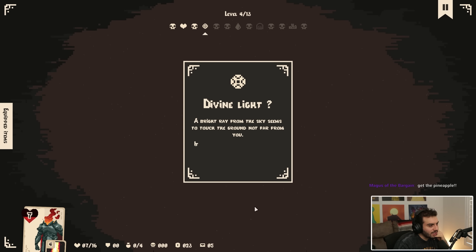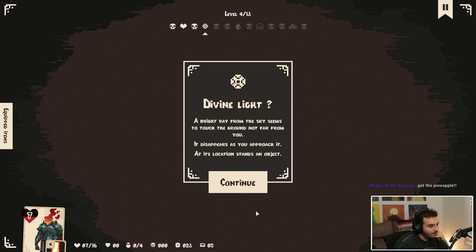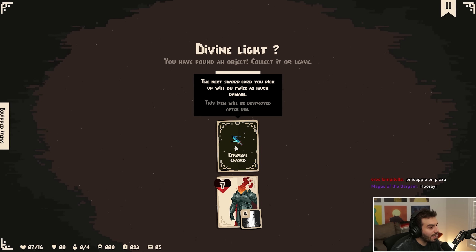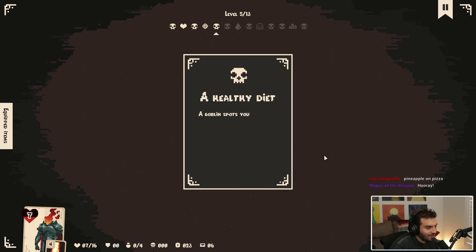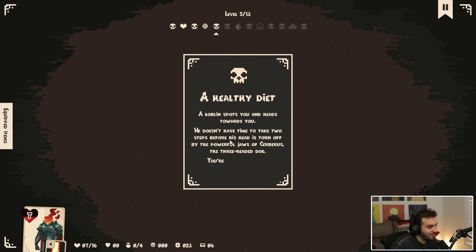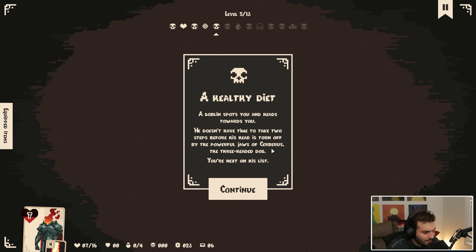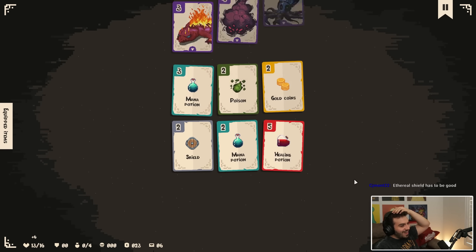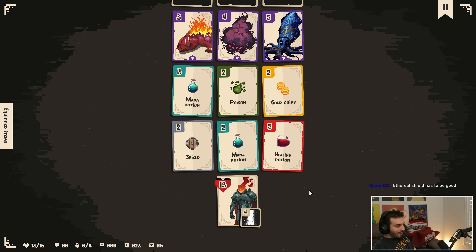Divine light — a bright ray from the sky seems to touch the ground not far from you. Serial sword: the next sword card you pick up will do twice as much damage. Yes sir! A healthy diet — a goblin spots you and heads towards you. He doesn't have time to take two steps before his head is turned by the powerful jaws of Cerberus. Isn't that the three-headed dog? You're next on his list. I'm at 13 life because I didn't fully heal — so let's plan this out.